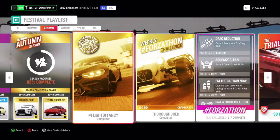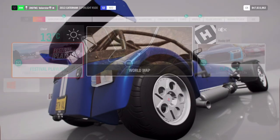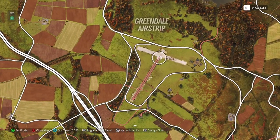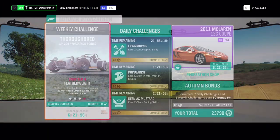For the photo challenge, get into the Forzathon, get the car ready — the Caterham — and then take a picture. It's basically here at the airstrip. Put your car somewhere here, take a picture, and you have the first one done.